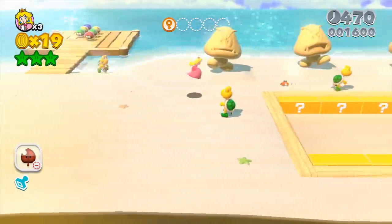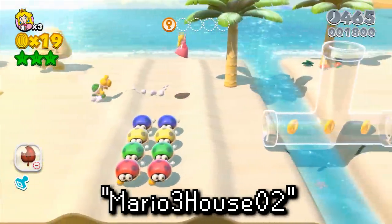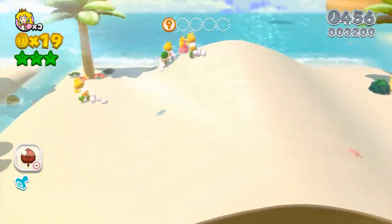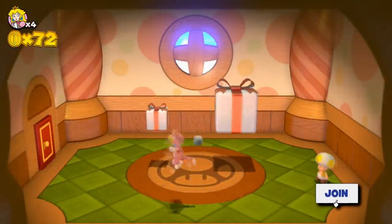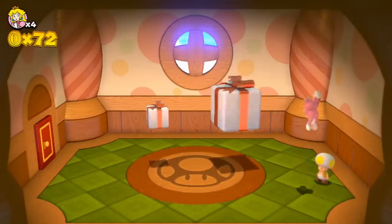Next up we have some normally unheard audio tracks. The first is a track listed as Mario 3 House 2, but it also carries the internal name BGM Test Beat Sync. Based on the word 'house,' it's believed this may have once been a placeholder or test for background music in an item or mystery house. Whatever its once planned use was, it's pretty bumping, so let's have a quick listen.